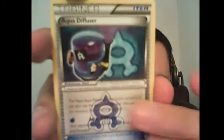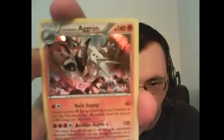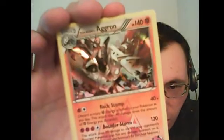One more pack. See if I can get what I want — probably not, I'm not that lucky. Team Aqua's Poochyena. Lairon. Aron. A lot of those. Team Aqua's Great Ball. Those glares are really making me mad. Aqua Diffuser. Reverse hollow Magma Numel. And Team Magma's Aggron. I didn't get the Kyogre or Groudon, but that's still cool. I like this Aggron — it's got a nice art, kind of hard to see.